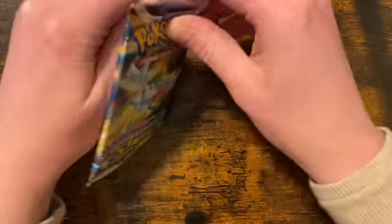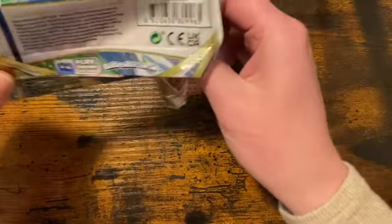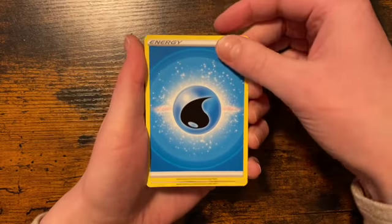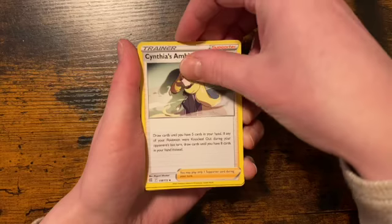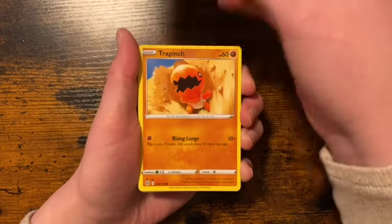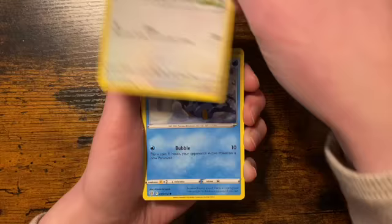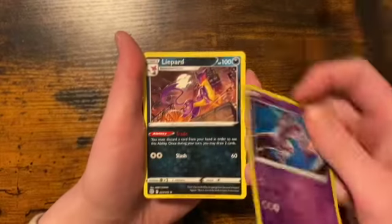Two packs left — we'd love to pull a Zekrom, an ARCEUS V alternate art, or the Charizard alternate art; those are the most sought-after cards. Another white card, so unfortunately no V alternate arts, but there's still a chance at Zekrom or any evolution. Starting with a water type energy, Clang, Cynthia's Ambition, Togepi, Gible, Trapinch, Exeggcute, Starly, Piplup, reverse holo of a Mewtwo, and our rare is a non-holo Lifehart.